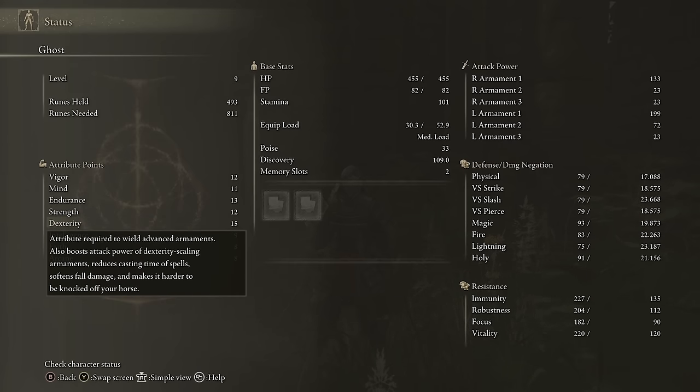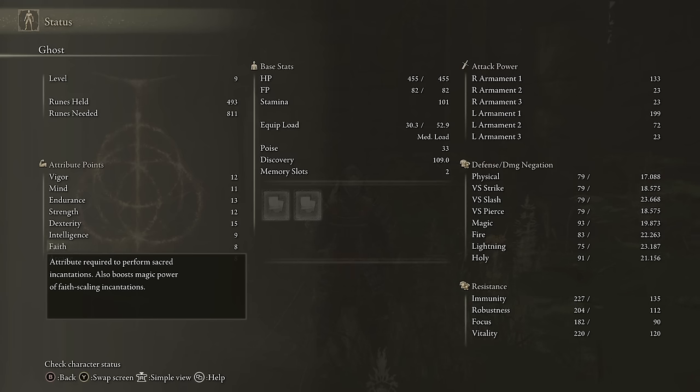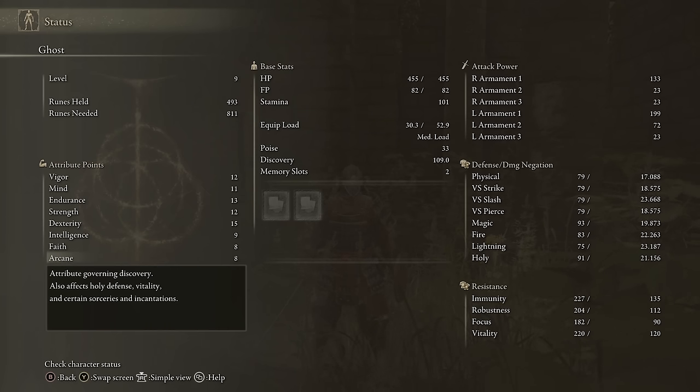Dexterity similarly determines which weapons you can wield and how much extra damage you get if the weapon scales with it. Intelligence determines what sorceries you can use and boosts their power — certain weapons also have a minimum intelligence requirement. Faith determines which incantations you can use, boosts their power, and some weapons require it. Finally, arcane determines whether you can use certain sorceries, incantations, and weapons, boosts their power if they scale with arcane, and also boosts your discovery stat.